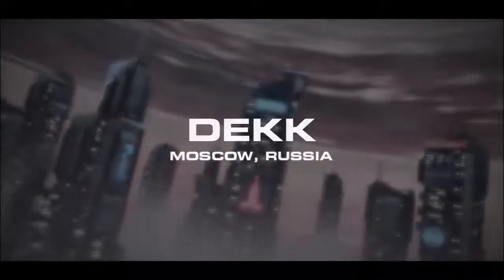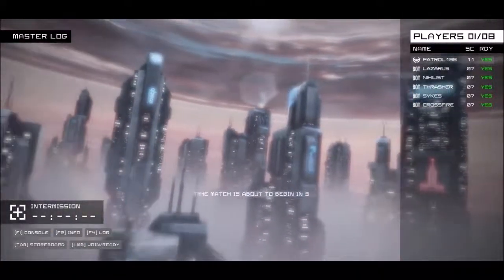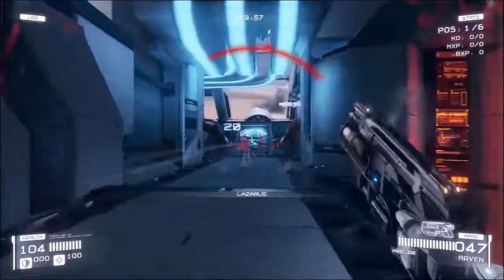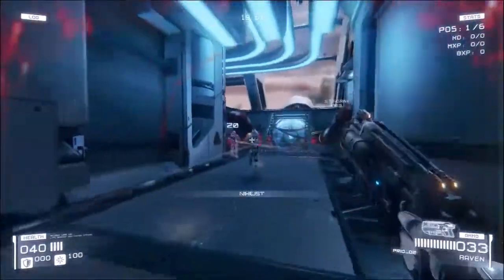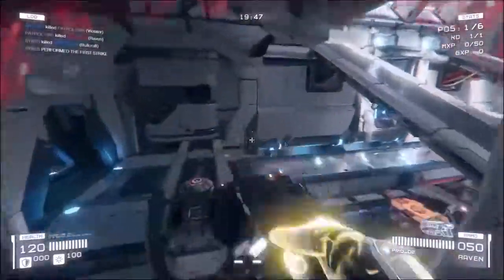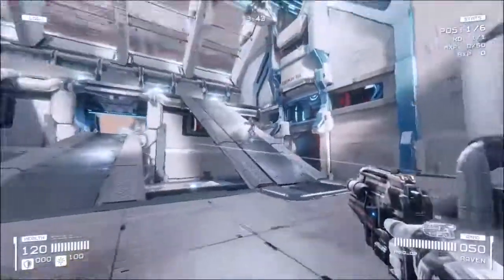You told me that you have a problem finding bots on the map. As you can see, there are like five bots in the match. If that's truly a problem — finding bots — the place where they like to gather is the bottom part of the map, near the water tank. That's where I usually go when I want to find them.